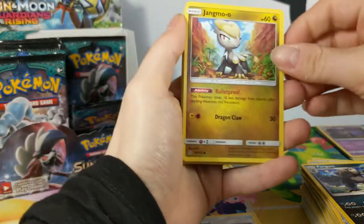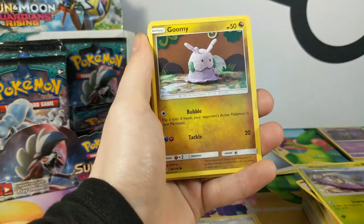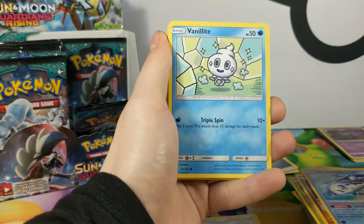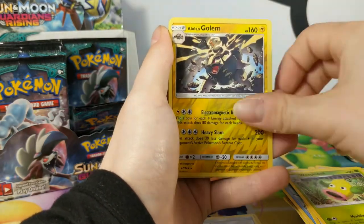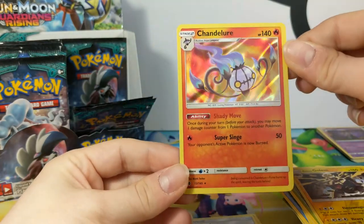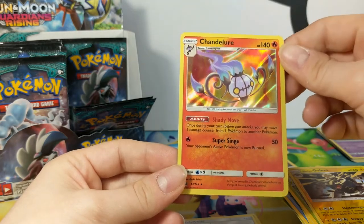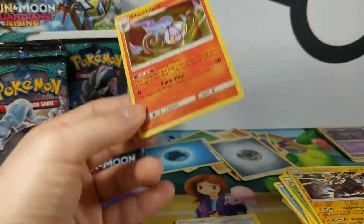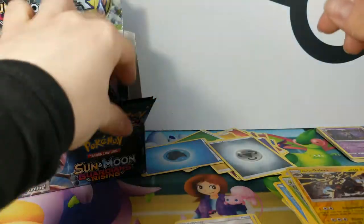Steel energy. We have Agumi, Wishiwashi, Vanillite, Glalie, Watchog, Weeping Bell, Alolan Golem, and Chandelure Hollow. Shady Move ability: during your turn, you may move one damage counter from one of your Pokémon to another. Okay — interesting.